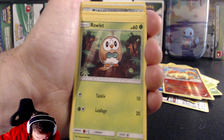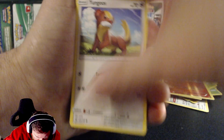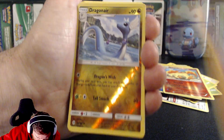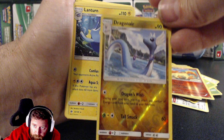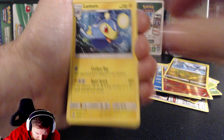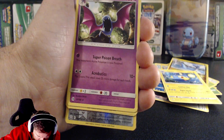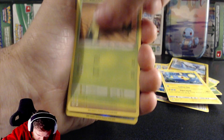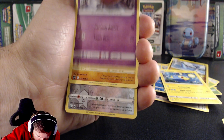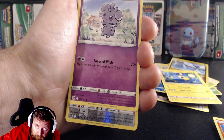I'm going to flick through these quickly because I want this video to be only about 10 minutes. Dragon — nice, pretty smart. Pokémon Catcher — some pretty cool stuff, just trying to get through them as fast as possible.